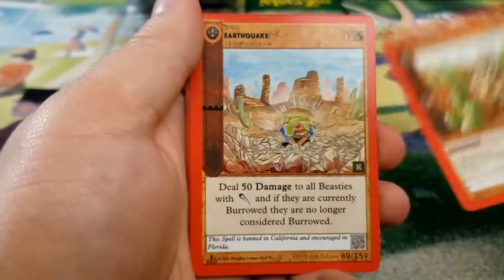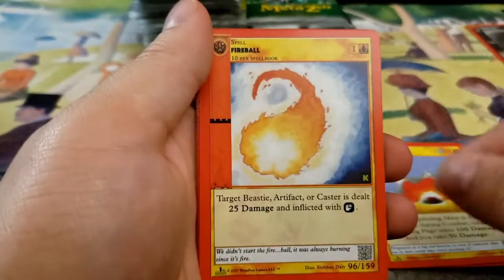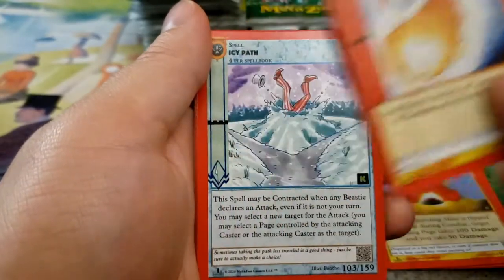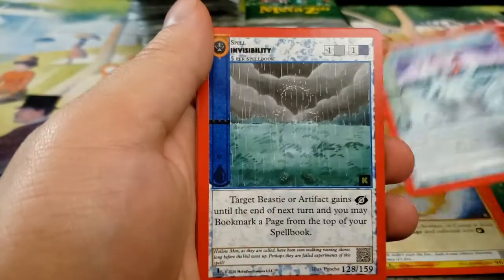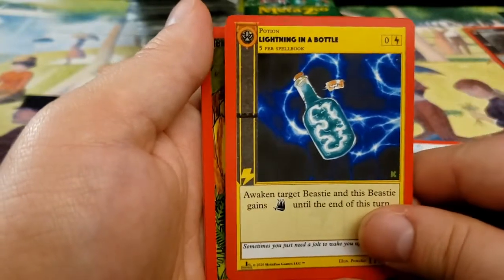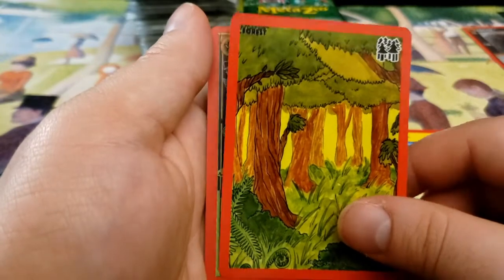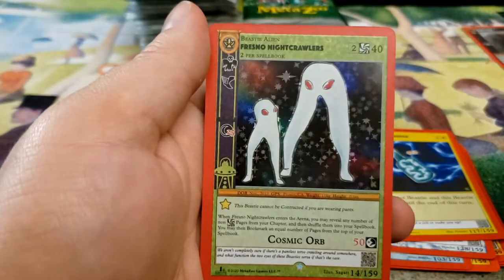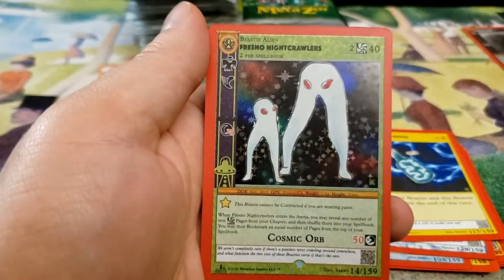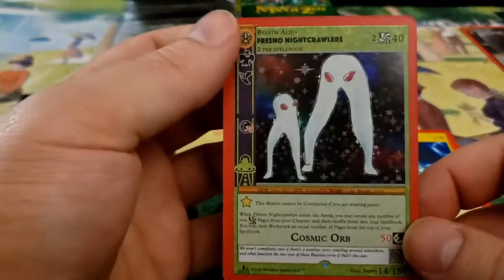Okay, we got Cactus Cat. Earthquake — again, I think that's a print error. Exploding Mine — Earthquake should be common. Fireball, Ice Path, Invisibility, Lightning in a Bottle, and our Forest, followed by Fresno Nightcrawlers. Fresno Nightcrawlers is one that I don't have, so there you go. Very cool.